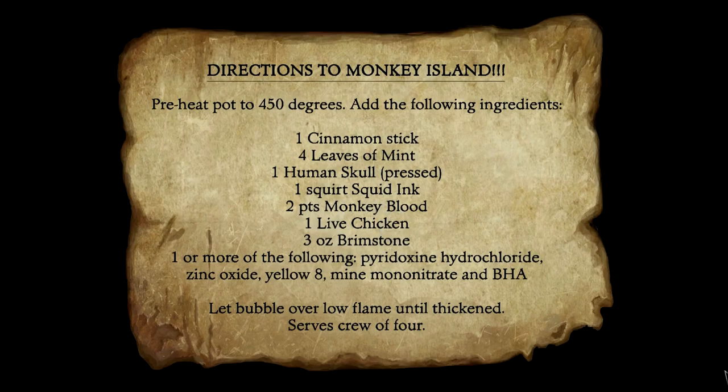What about the piece of paper? Directions to Monkey Island! "Heat pot to 450 degrees. Add the following ingredients: one cinnamon stick, four leaves of mint, one human skull pressed, one squirt squid ink, two bites monkey blood, one live chicken, three ounces brimstone, one or more of the following: pyridoxine hydrochloride, zinc oxide, yellow eight, niacin mononitrate, and BHA. Let bubble over a low flame until thickened. Serves crew of four." We have to make this — that's the directions to Monkey Island! Didn't work for the last crew, so why wouldn't it work for me?